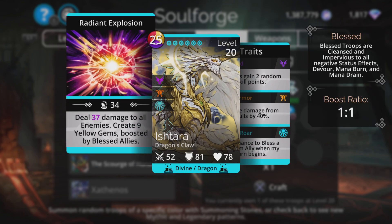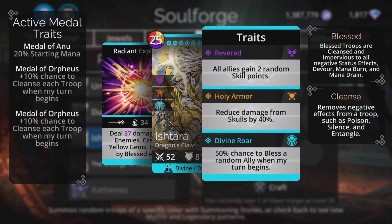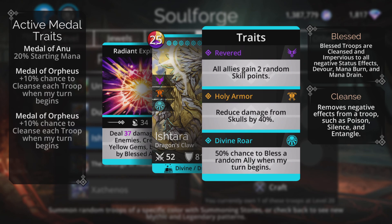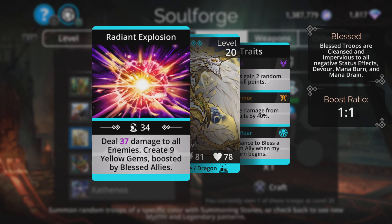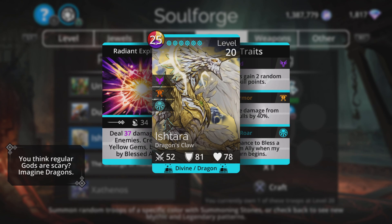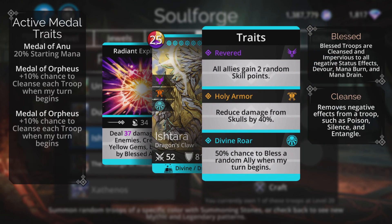Ishtara deals damage to all enemies and then creates nine yellow gems boosted by blessed allies. It's okay, nothing fantastic. The third trait is a 50% chance to bless a random ally when your turn begins, so Holy Armor is decent. I've used it quite a lot — it's a mid-range mythic. When that create-nine-yellow-gems works, it's lovely, but the mana cost is high at 25 and the damage is not that fantastic, so I wouldn't rush out and craft that one.